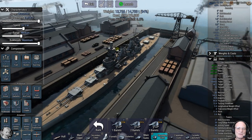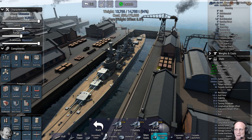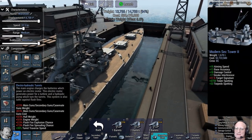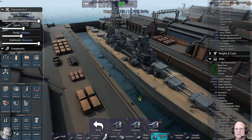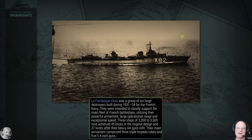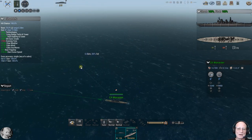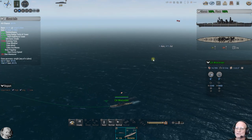I'd have to check the source again — she had something like 70% elevation or something crazy. It's a dual-purpose gun, which is outside the scope of Ultimate Admiral Dreadnoughts. With that said, let's go kill some light cruisers. We're going to have to be very careful because those old girls are going to want to torpedo us in the worst way.